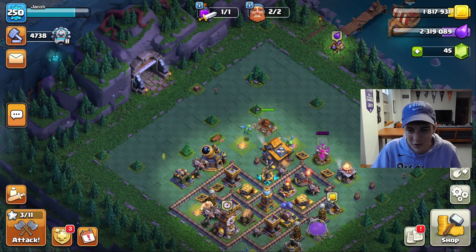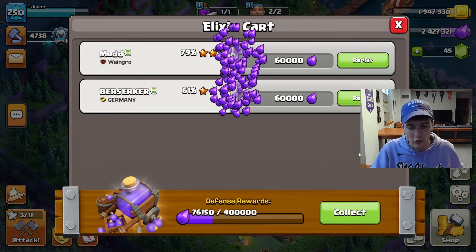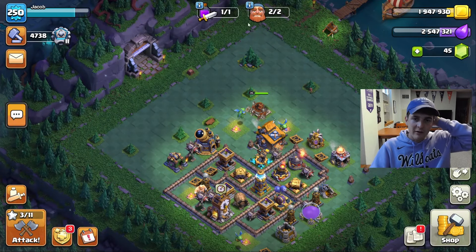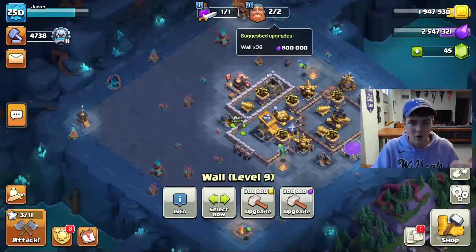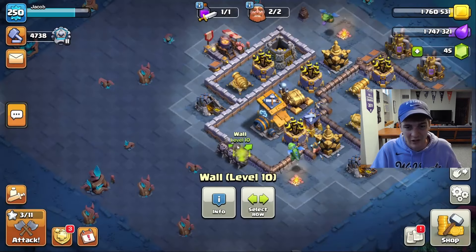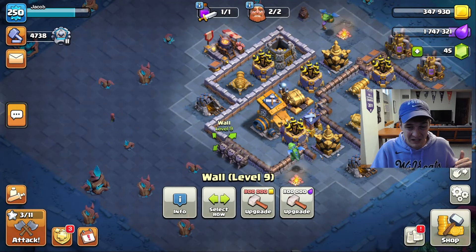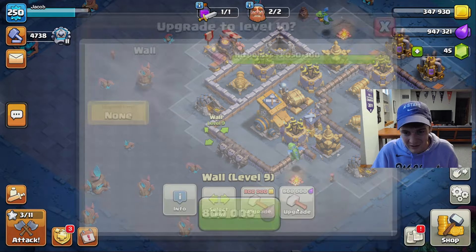Next we're going over to the Builder Base — I know a lot of you kind of forget about it after you unlock the sixth builder. We are almost maxed over here as well, with 36 walls left until completely maxed. My plan for today was to come over here and upgrade as many walls as possible and see if we could potentially even finish the Builder Base today, which would be pretty sweet.